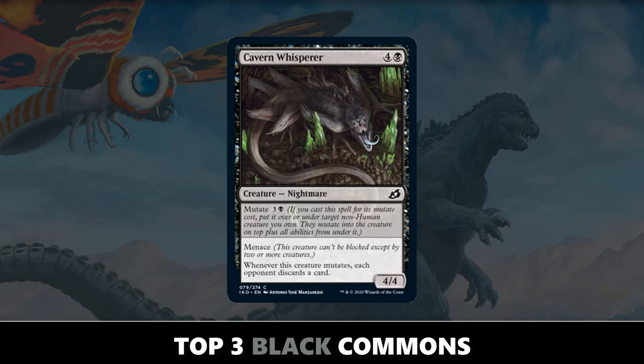Number two: Cavern Whisperer. This is one of the better mutate creatures in my opinion. Not only is it just good as a 5-mana 4/4 Menace, but you can mutate it for four onto any non-human and it makes your opponent discard a card every time it's mutated. You can really push the advantage by playing this as a 5-mana 4/4 Menace on curve, or mutate it at any point and make your opponent start discarding. Cards like Dreamtail Heron and Cavern Whisperer negate any card disadvantage from mutate removal by getting a card of your own in return.